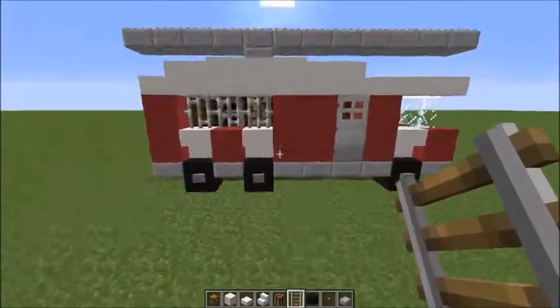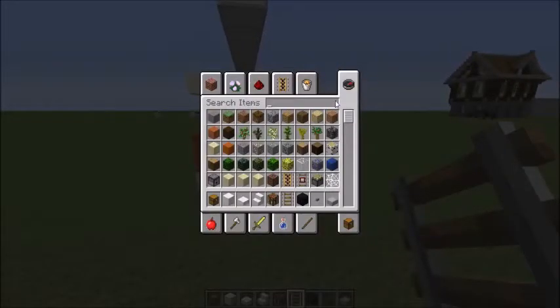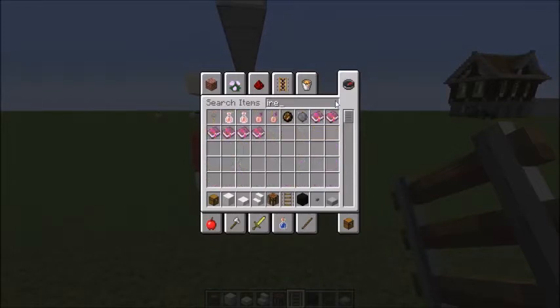Next we're going to be adding the headlights and stuff like that to the truck. You're going to need some item frames, and then we're going to use redstone blocks, lapis blocks, and gold blocks to create the sirens and the headlights.